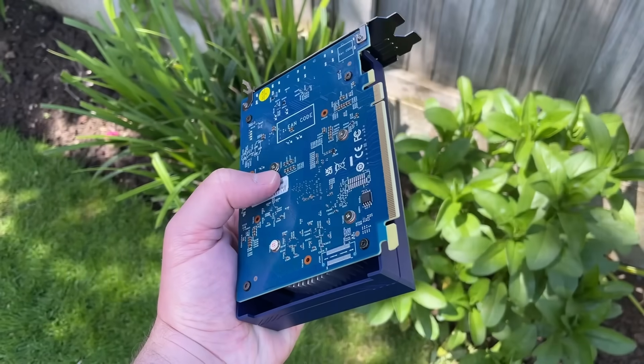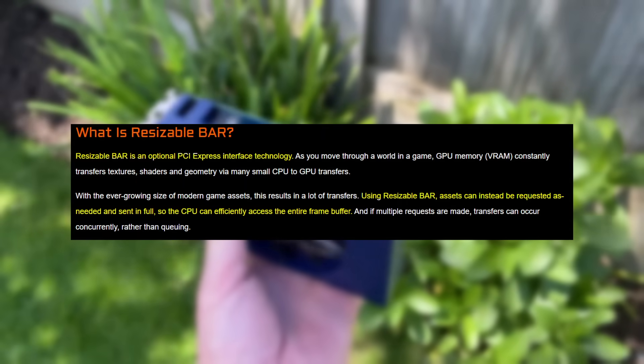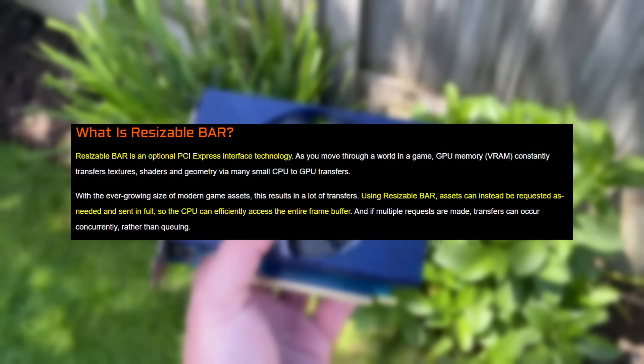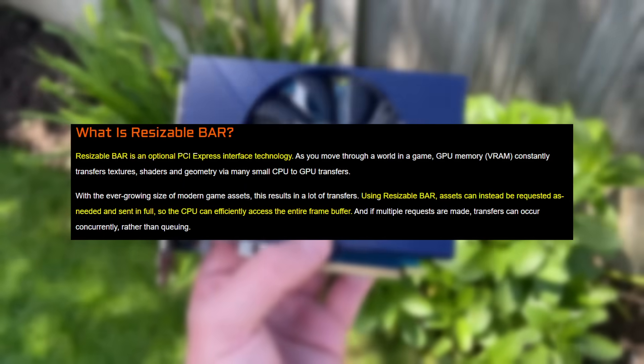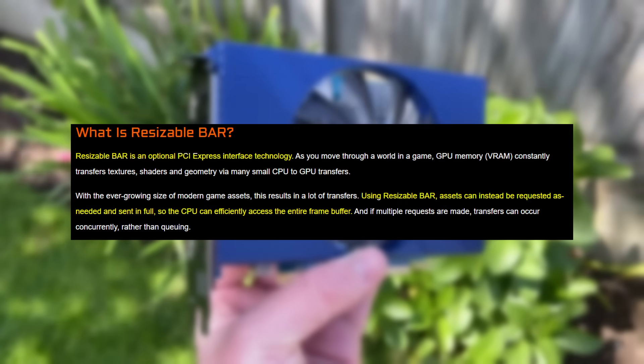So what is it? I found that the Gigabyte website offers a simple and concise explanation. Resizable bar is an optional PCI Express interface technology. Using resizable bar, assets can be requested as needed and sent in full, so the CPU can efficiently access the entire frame buffer.